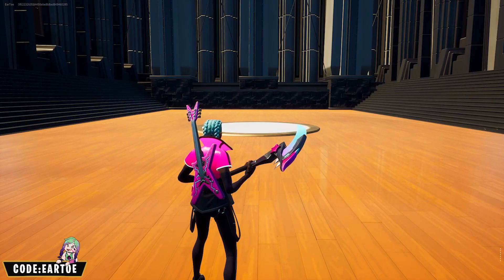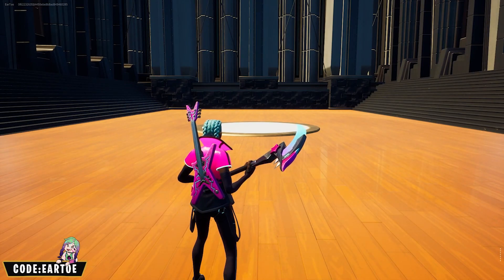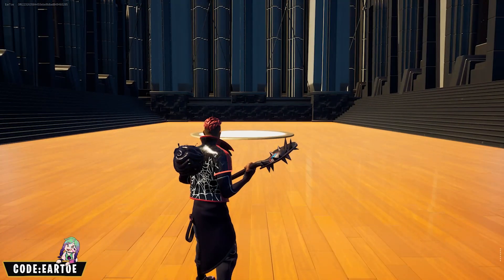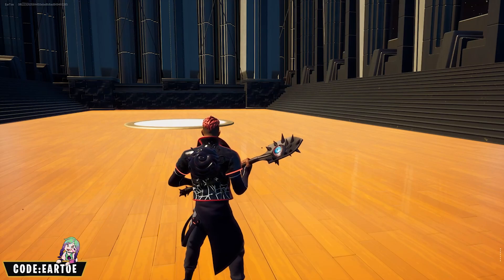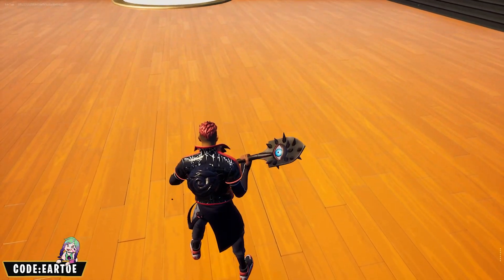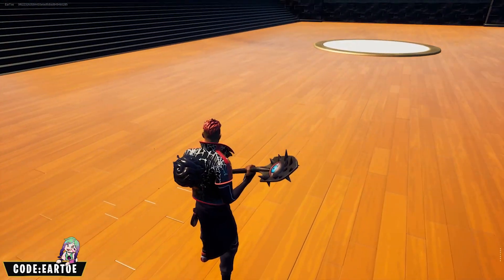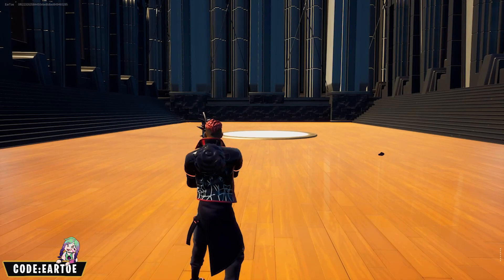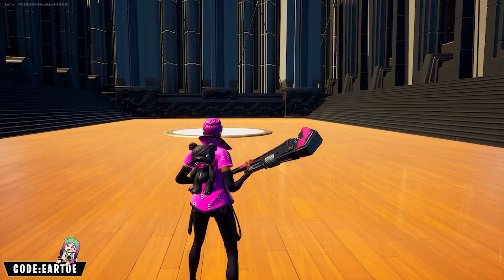Another password here — I want you to type 'blue' in the comments. This combo is really for the combination of wrap and back bling. We have the Widow's Web wrap with the Tendril Toad back bling from Venom — there are some spider webs there. The pickaxe is the Vision pickaxe, which is just okay for the theme, but I really like the back bling and wrap together.